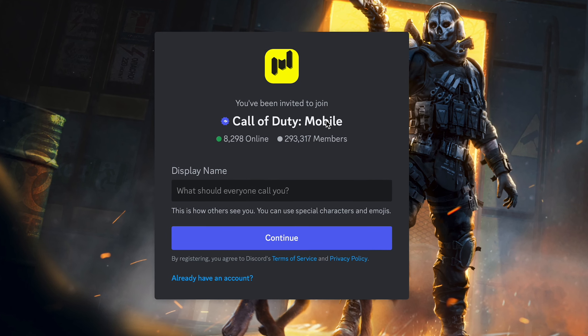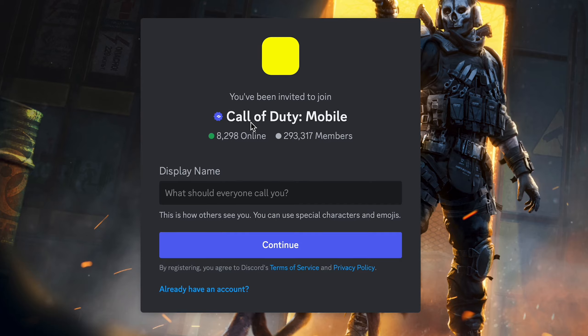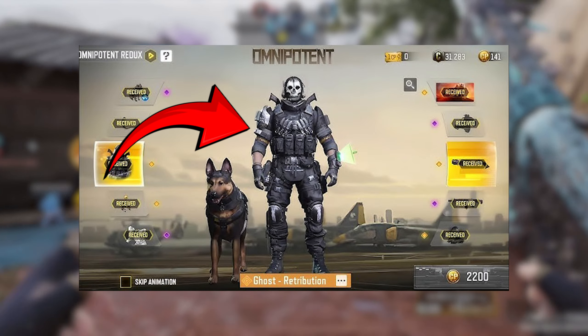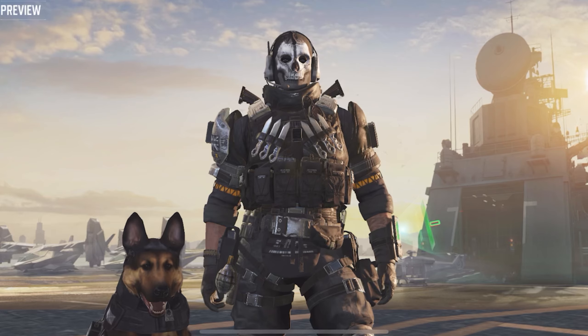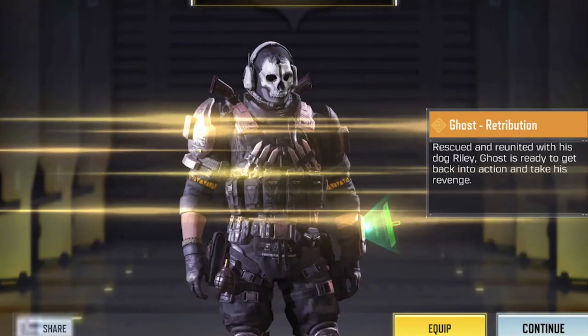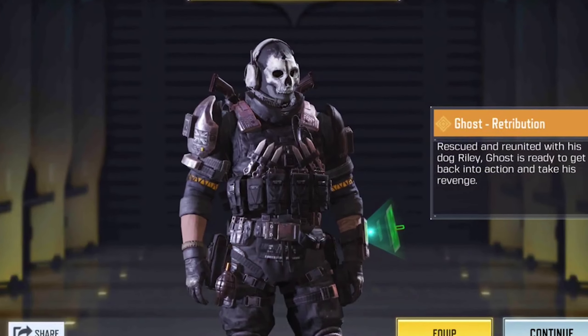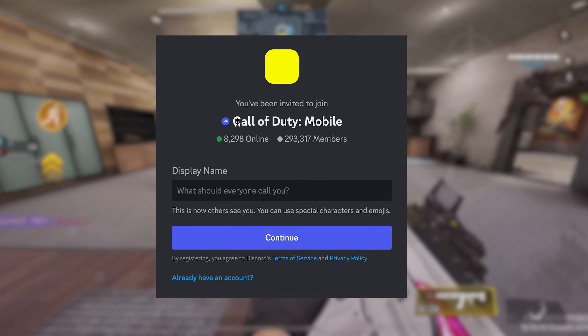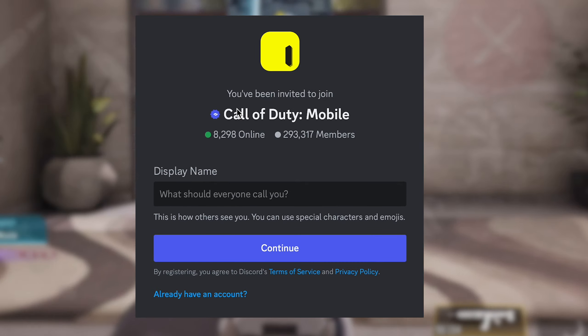The first way is by taking part in the official giveaways on the Discord server of Call of Duty Mobile. I've talked about this server many times in my previous videos, and they did do a legendary ghost giveaway on this server. This giveaway was for both the global and the Garena version of CoD Mobile, so that means everybody had a chance of getting the legendary ghost regardless of the version you play. Giveaways like these happen almost every season on the official Discord server, which is pretty awesome.